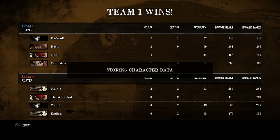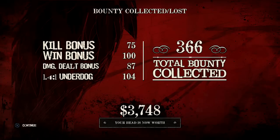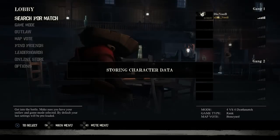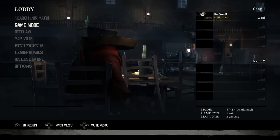We got three out of four — we didn't get that last guy. This is pretty much the bounty system. We got quite a lot: 75 for kills and a win bonus of 100 — I think it's always 100 for winning. Depending on how much damage you deal you get quite a bit more. The underdog bonus I think is based on how well you're doing, like a streak — sometimes you get minus on that even if you win when you're the favorite. We got 366 bounty, giving us a total of 3700. I think we go up a rank at 5000, and we can add two skill points to our character.